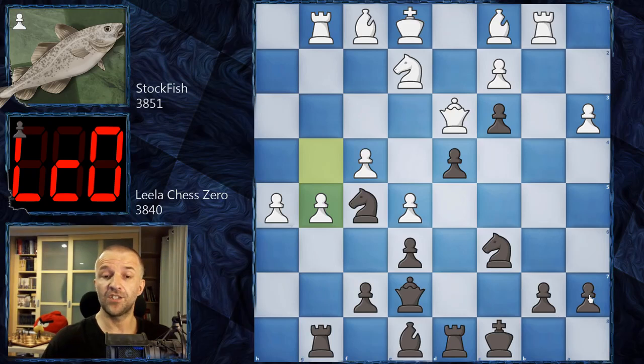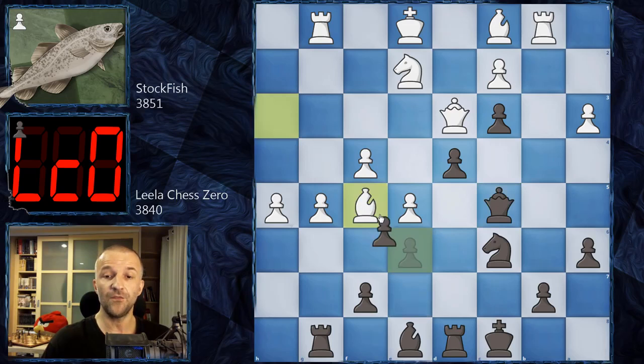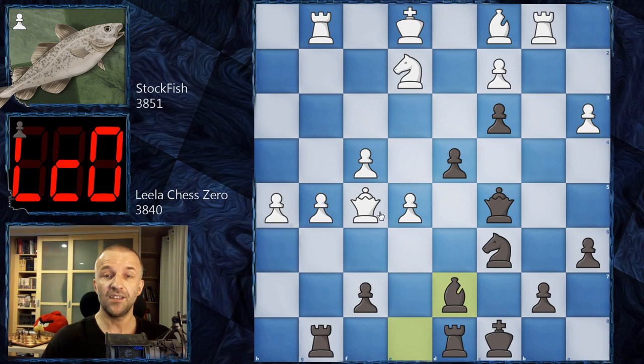G5 was played and now Lila Chess Zero plays A6 preparing B5 in the future. Now the main plan for White is to eliminate this outpost. There are actually two ways it can be done - with the Knight or with the Bishop. With the Bishop is a very interesting option because after, let's say, Queen C5, Bishop F5, E takes on F5, Queen F5 and Bishop D7, it's very tempting to take this pawn and it looks devastating - White is going to win.